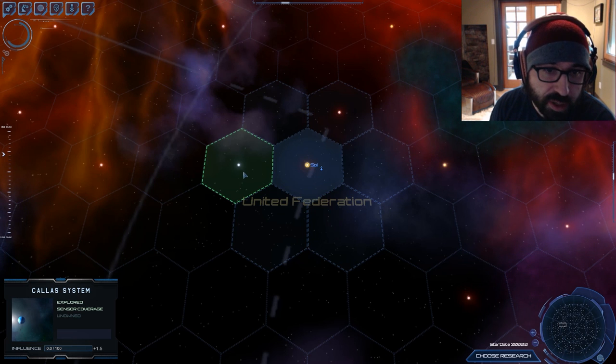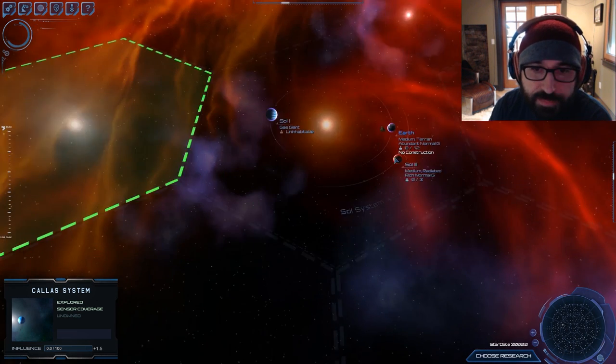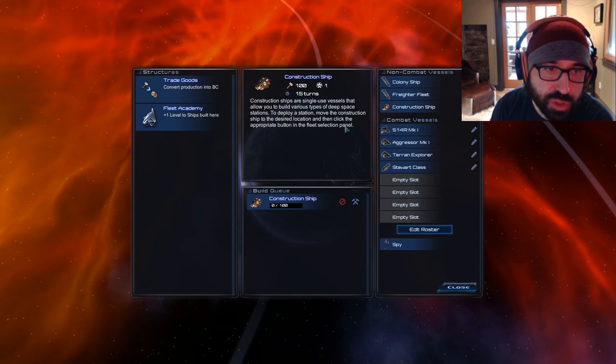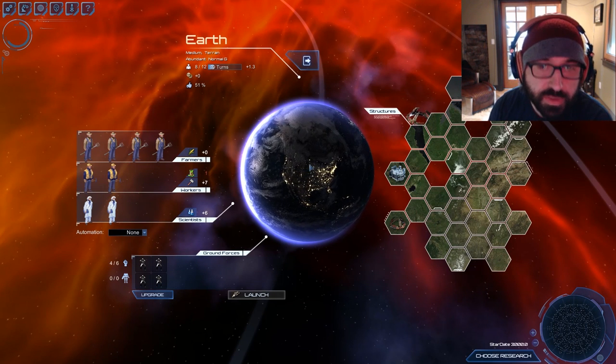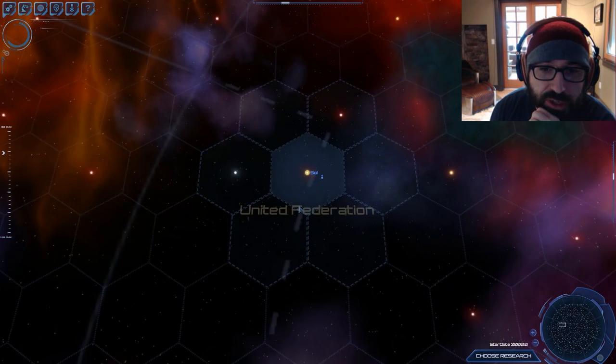Of course you can also colonize new systems and create deep space outposts. Construction ships are used to build deep space outposts now — their functionality is really a lot different than what it was in the base game.